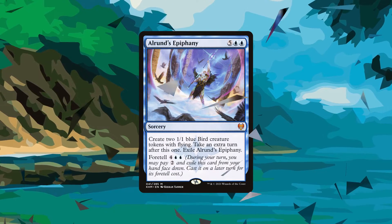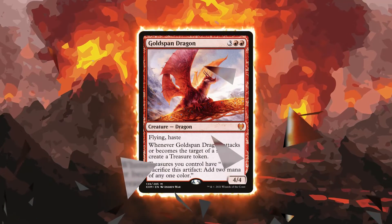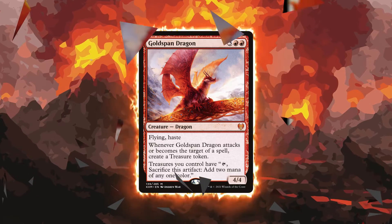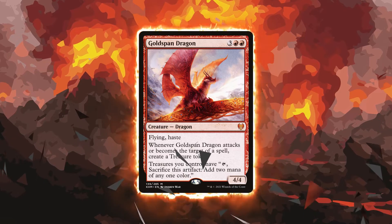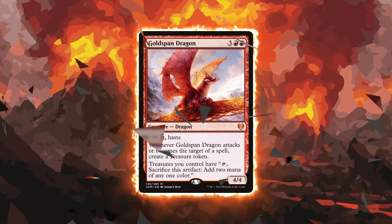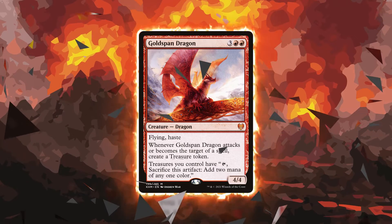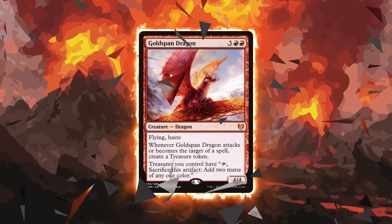But our number one slot — I've got to give it to Goldspan Dragon. Five mana 4/4 Flyers with Haste have always been very good in Standard, but the fact that this card super ramps you by giving you treasures on attacks and whenever it's targeted, while also allowing for double mana from your treasures, just puts this card in a class of its own. In a Standard flooded with treasure tokens, this card is just insane. There is a reason why people are trying to jam it into as many decks as they can, and I think it's pretty safe to say it's the best card printed for Standard at the moment.